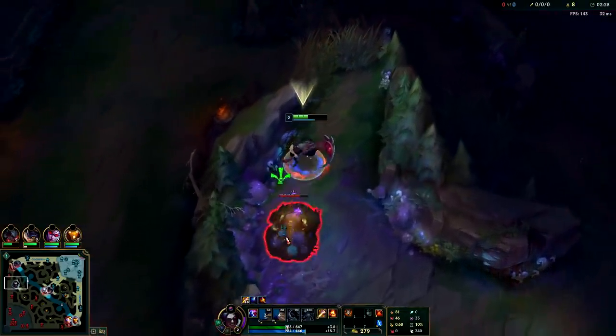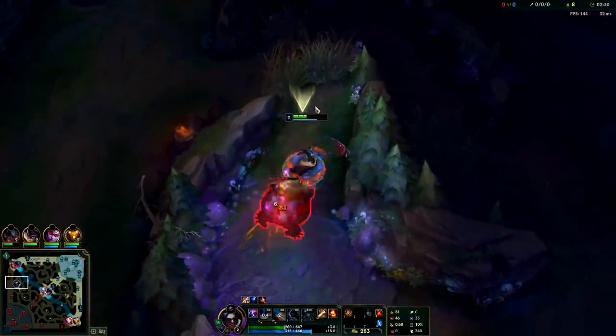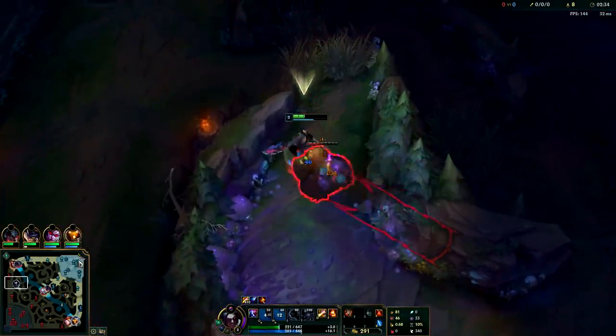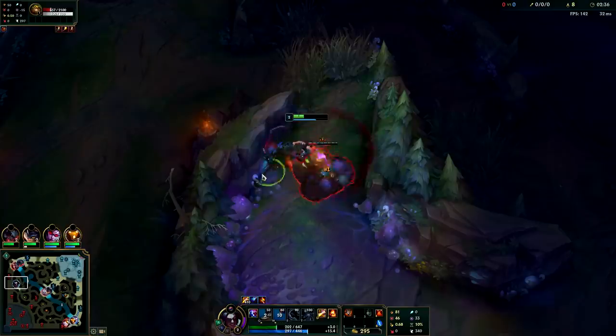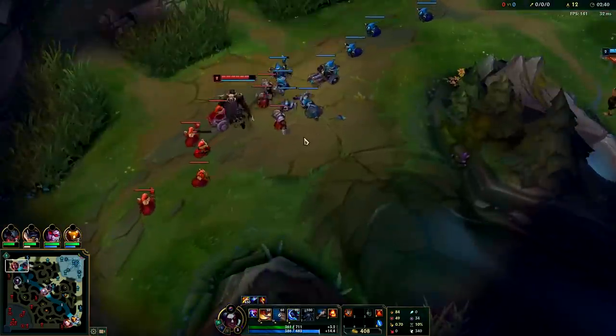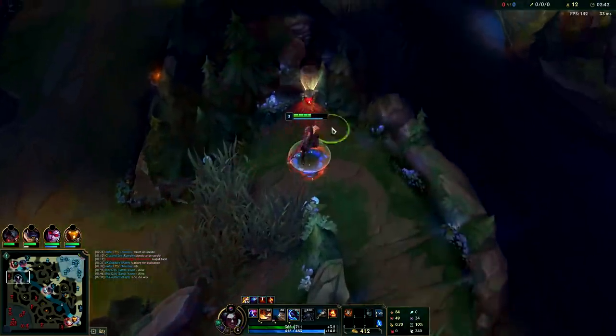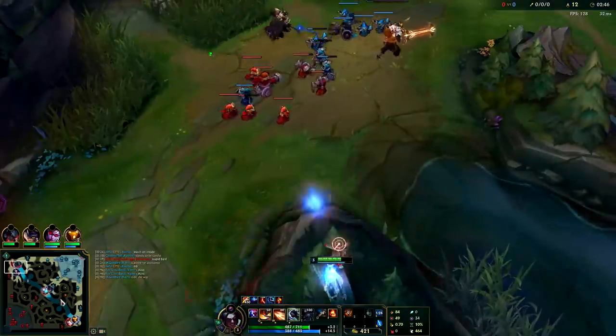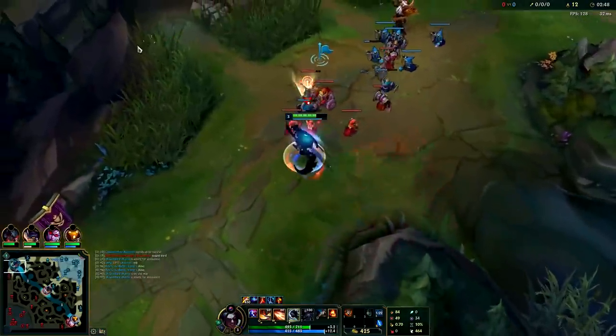We're going to pull this camp away, get level 3, and then we can set up a full clear route off the Gromp — go to our golems and raptors. My teammates were nice enough to ward my blue, so I know Echo didn't invade me. Plus I already warded, so I confirmed he didn't invade. Now we've got level 3 so we can actually gank Darius here with our Ignite.